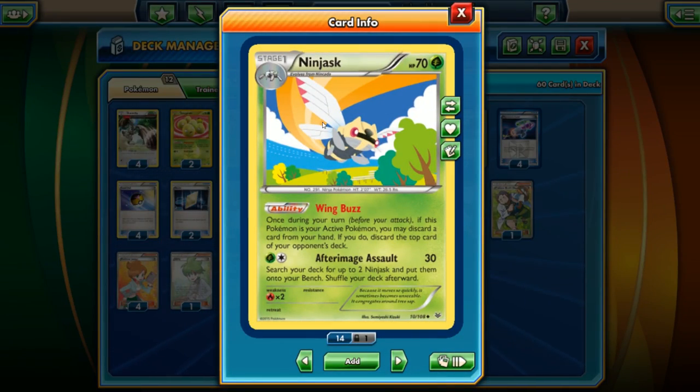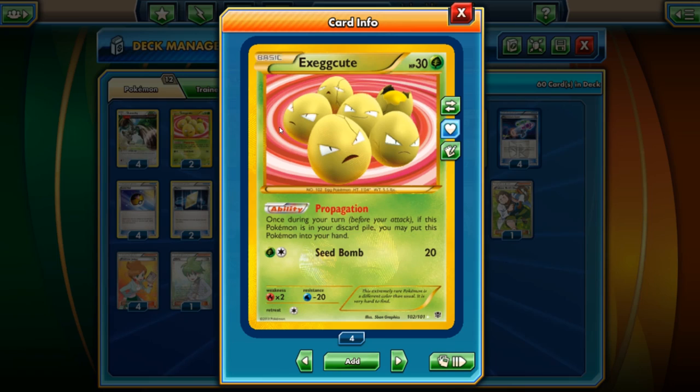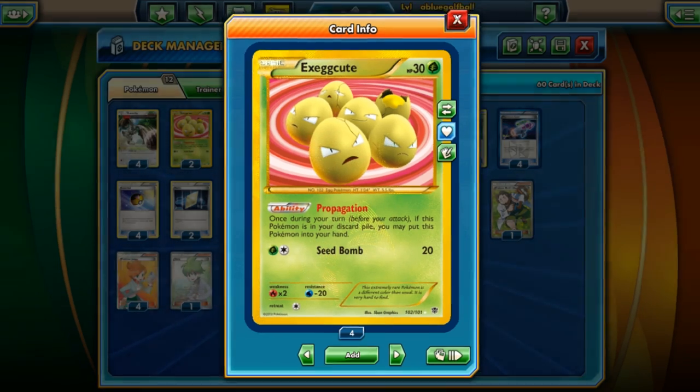We have Ninjask here as the partner. I'm only going to be running a 3-3 line of Ninjask — I really only need two at most going at once typically. Ninjask is a 70 HP grass-type Pokemon. It's got Wing Buzz: once during your turn if this Pokemon is the active Pokemon, you may discard a card in your hand; if you do, discard the top card of your opponent's deck. This works very well with Exeggcute, since you can use Propagate to bring the card back to your hand.